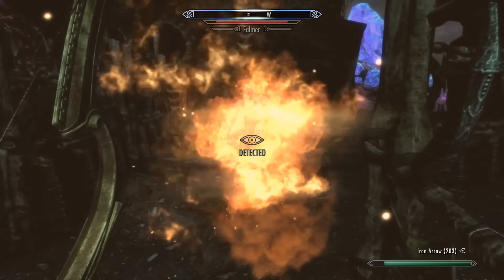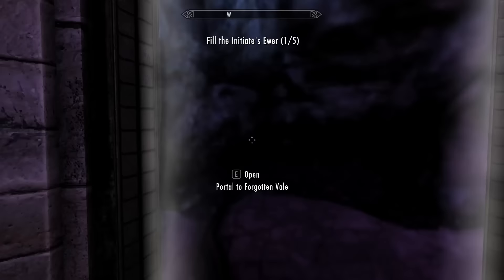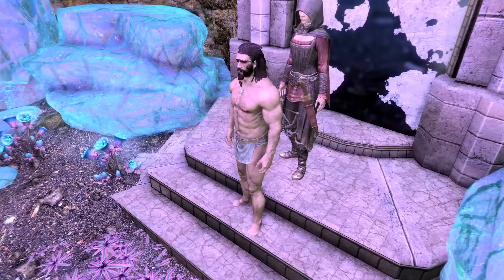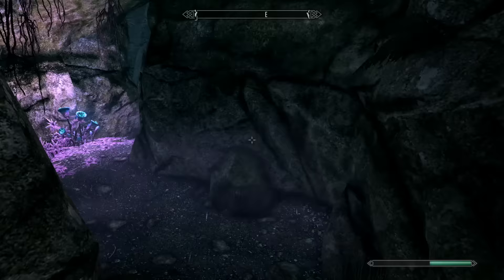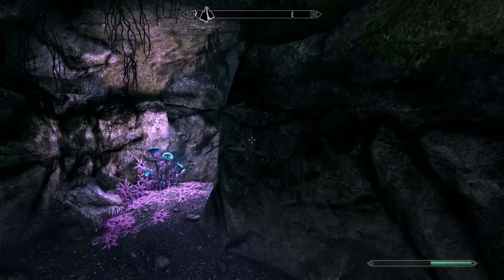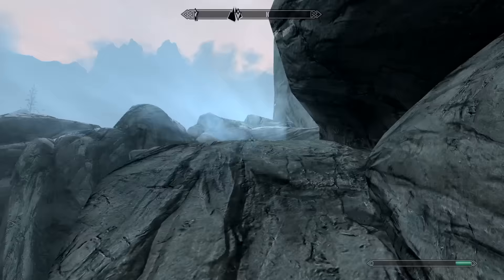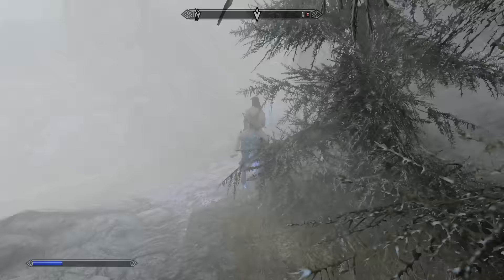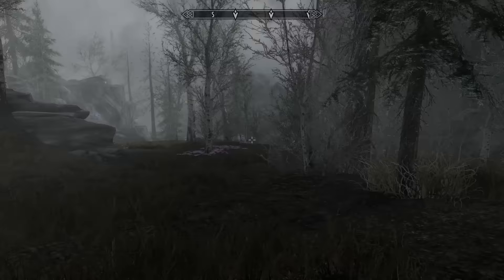After about 20 minutes of slaying Falmer, I arrived in the first of 5 wayshrine that I'll need to get to. I stepped through the portal to find the next one, and yep, the sun got me again. I waited until the sun had just set, ran through the portal, and started putting my educated feet to good use. Time was of the essence, I wasn't sure if there would be any caves to wait in, so I made sure to get to each wayshrine as quickly as possible. I rode my ghost horse past a few Falmer, got to the second wayshrine. Two shrines are down, only 3 to go.